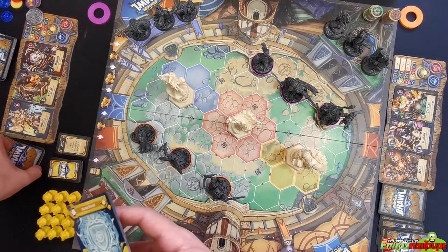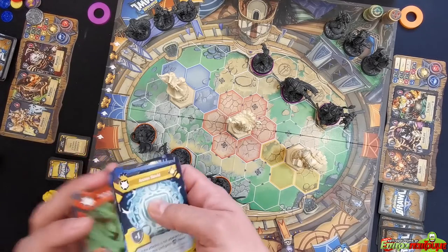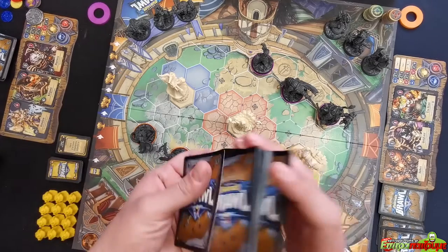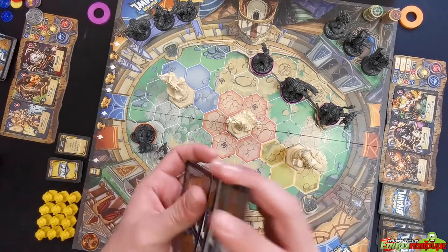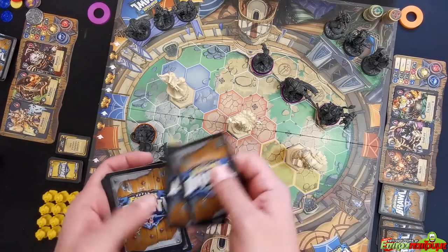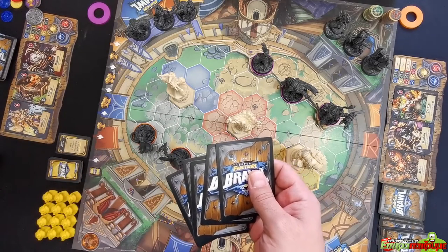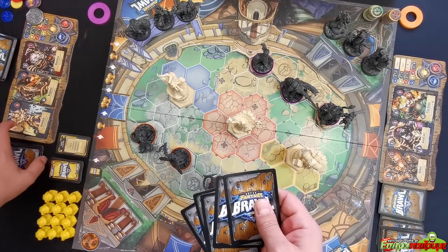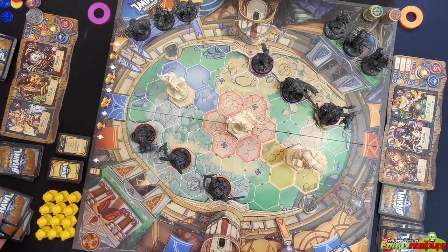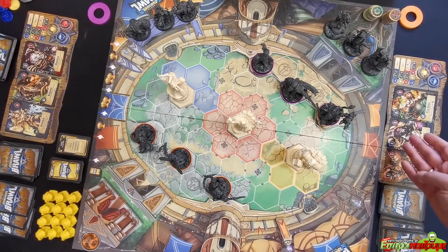Both teams shuffle their cards and draw five for the starting hand — this is the draw for each team's deck. Now we're ready to go, starting with the orange player.